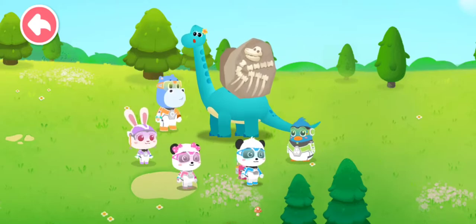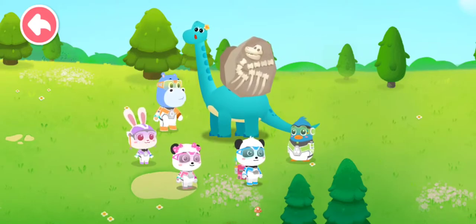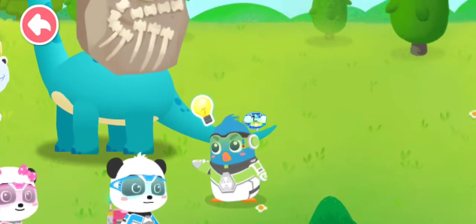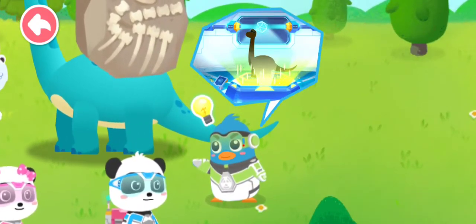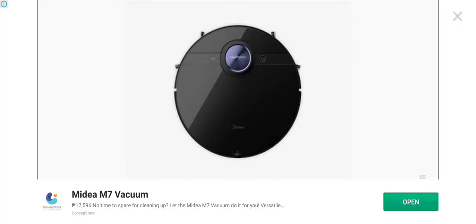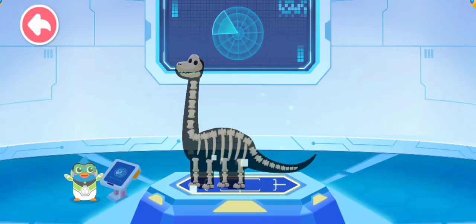A brachiosaurus came to the base and asked the rescue team to help its companions. With Rudolph's technology, the rescue team can revive dinosaurs from fossils. This is how you can revive dinosaurs — as long as you collect enough dinosaur fossils, the dinosaurs can be revived.